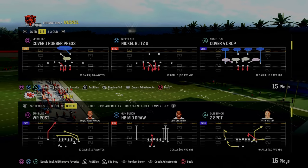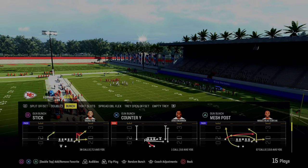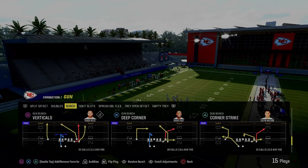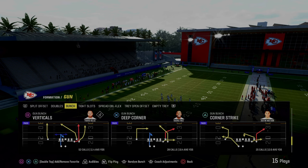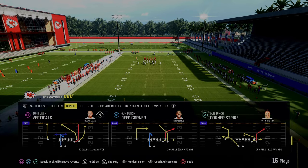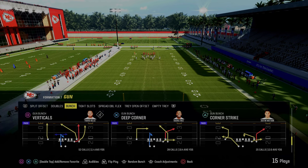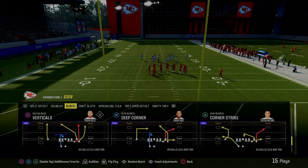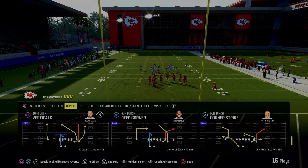Today's video might make you switch playbooks. We're going to be talking about Corner Strike out of Gun Bunch in the West Coast playbook and why I believe it is literally potentially the best play in Madden 24. It is so effective with the concept we're going to be giving you today, which is the running back wheel C route combo on the wide side paired with a standard flood combo on the backside.